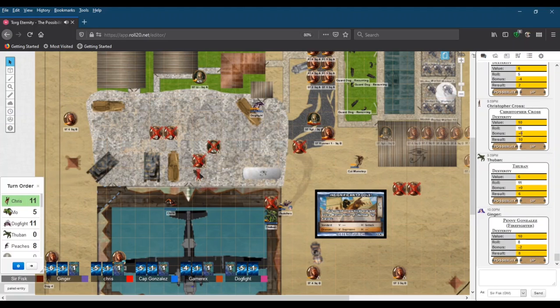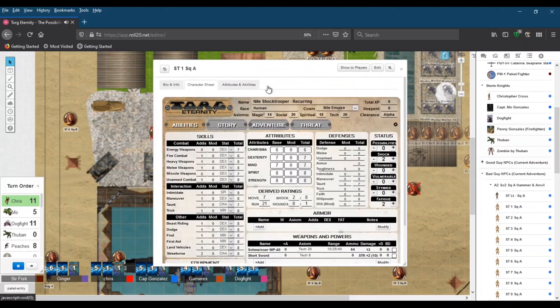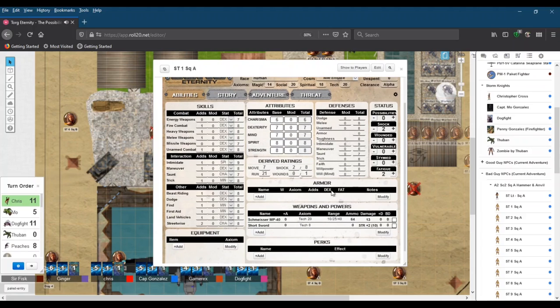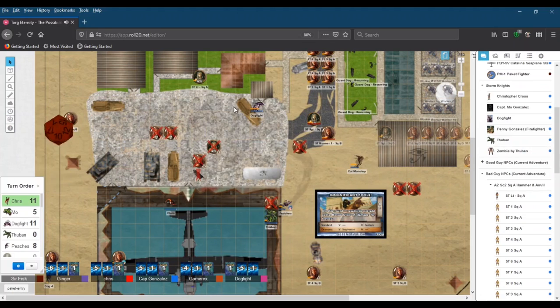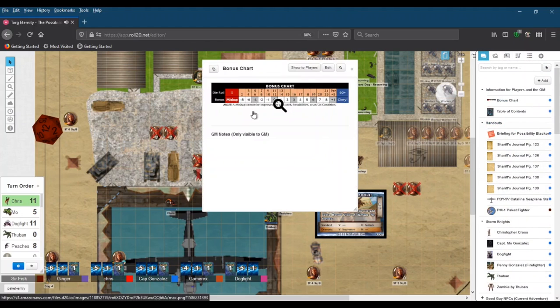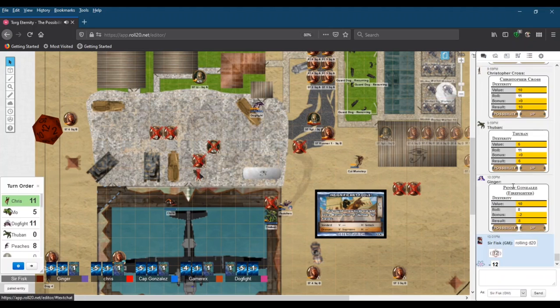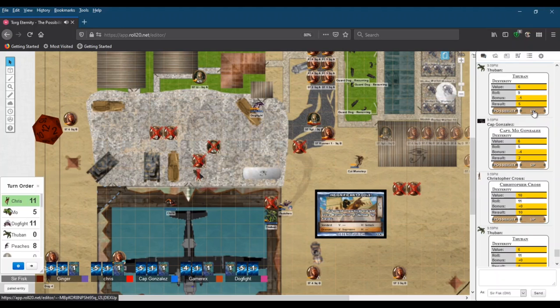The base target is 10. Rolling an attribute/damage test using a d20 — that's a 12, which gives 0 extra. Going one person at a time: Thuban, what is your toughness? 10. So yes, you take one shock — just one.